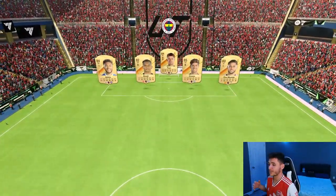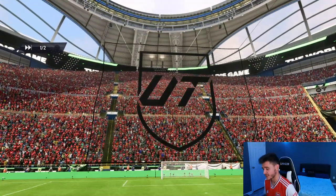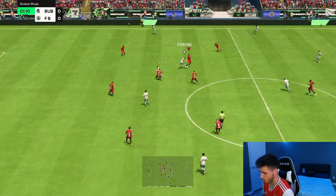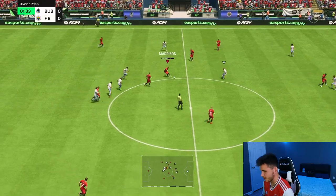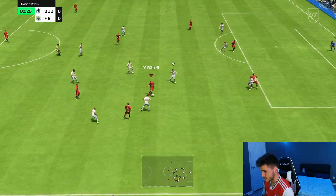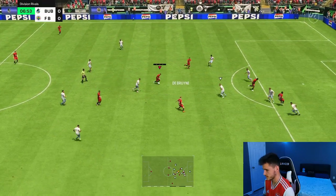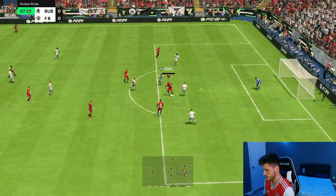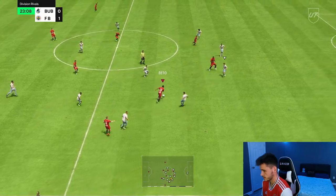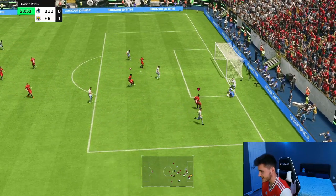Here we are jumping into our final game using Kanu, coming up against Pope, James, Kanji, Stones, the evolution version of Nunes, Bruno Fernandes, Sterling — a really solid Premier League team. Kanu is currently going for around 60,000 coins on the market, and you could evolve Beto who probably does the same things. Kanu tries a heel to heel but just can't get away from the center backs — he's not quick enough even with the Hunter chemistry style.